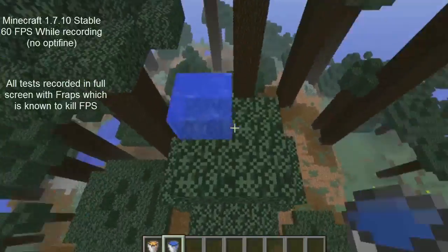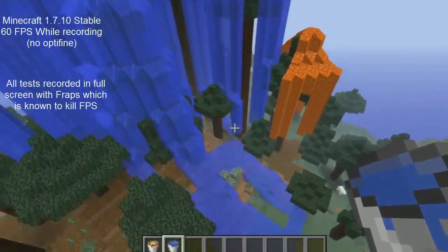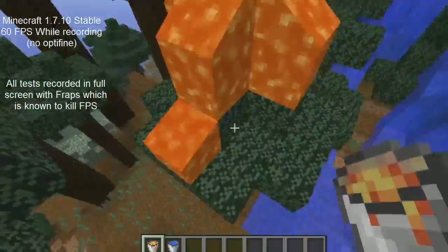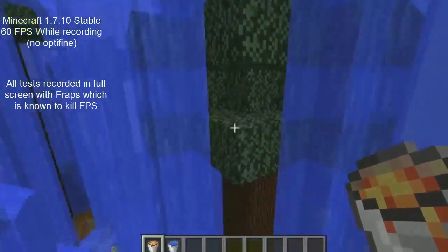Next up we have Minecraft 1.7.0, this time with Optifine. Same tests, and we are getting a stable 60 frames per second.